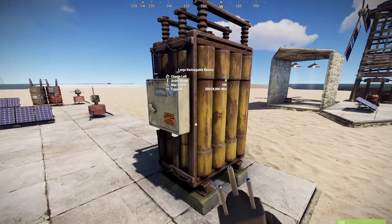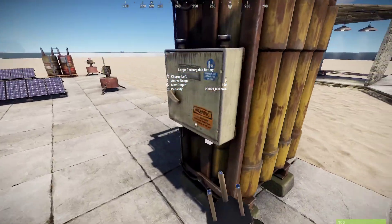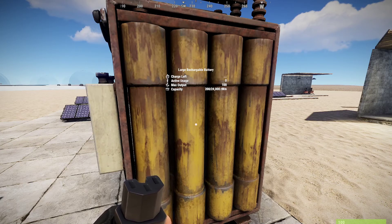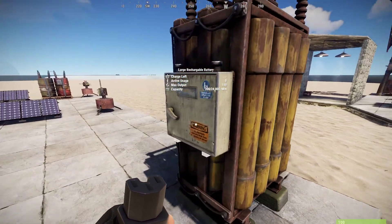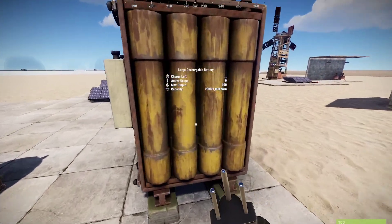One thing a lot of players don't know: the large battery will put out 100 power, but there's a 20% battery tax on power coming in. In other words, if you want to run 10 auto turrets that take 10 power each — that's 100 power being used — the large battery holds 100 power out, but you need 120 power coming in due to that 20 power tax. So make sure you always have 20 more power coming into the battery than you're expending — power in needs to be 120 for a power out of 100.